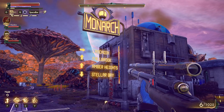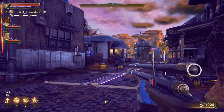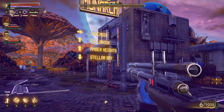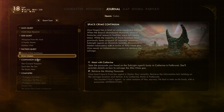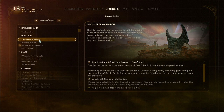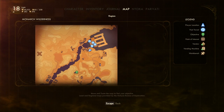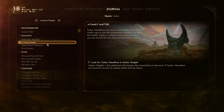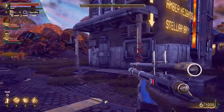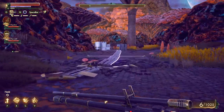Cascadia, Fallbrook, Amber Heights, and Stutter Bay. Cascadia is over there but I already explored that. We are heading toward Amber Heights — we're just gonna stay on the road.